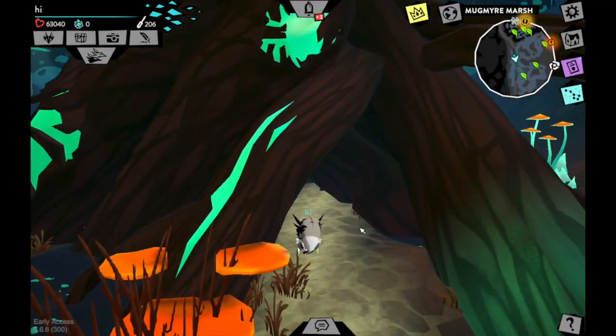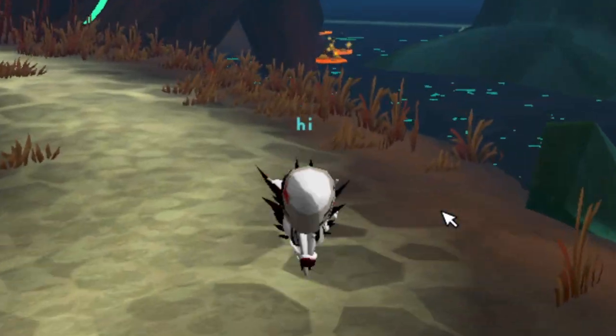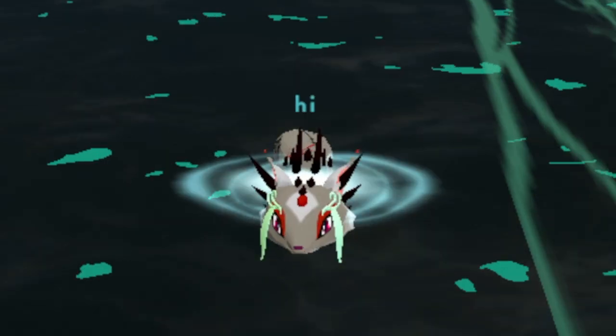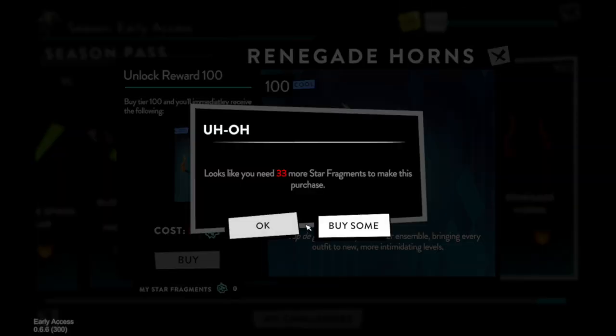I'm so glad I didn't leave the super boring challenges for last. Gathering 50,000 likes killed me, and all I had to do was ask HHQ for 100 star fragments and I could have just bought the renegade horns. I think I'm the only one that's discovered that's a possible feature — I'm really confused about that. Now it says cost 33, but I don't trust that because it said 108 earlier.